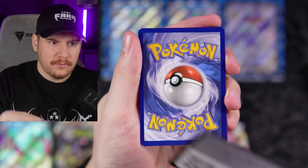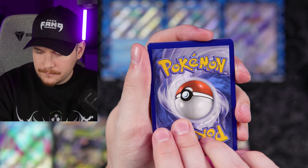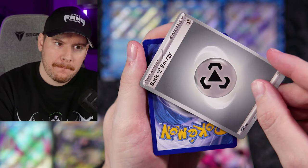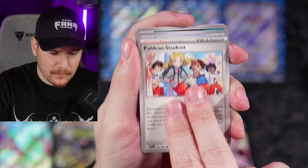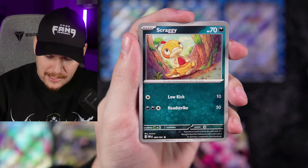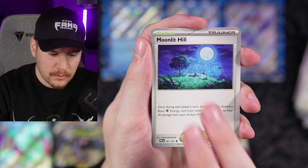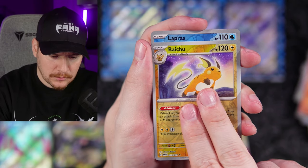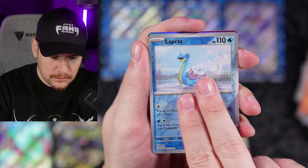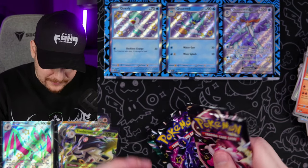Code card going out to the Fangang. Water Energy — Lapras, Scraggy, Mime Jr., Oinkalone, Moonlit Hill, Camerupt, Brychee Reverse, Lapras Reverse, and a Houndstone regular holo. Three packs left from this box, and we're going to get into Skeledurge EX up next.